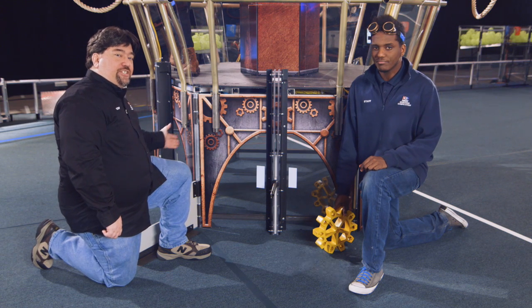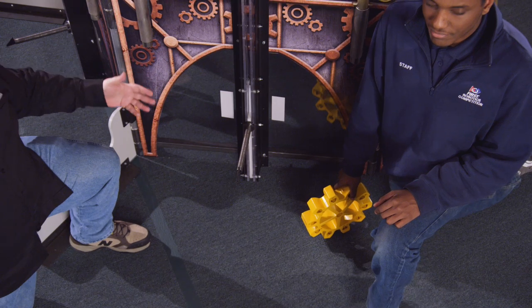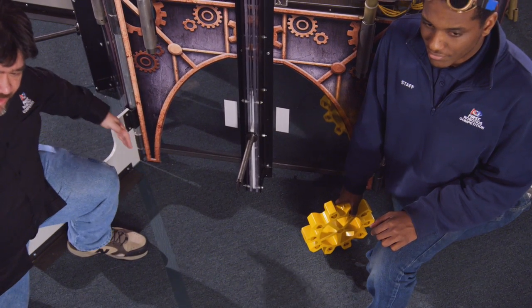Each airship has three lifts. One lift is centered on each edge of the airship that faces towards the alliance wall. I also want to point out the baseline, which runs just below the center lift.